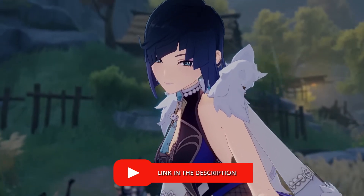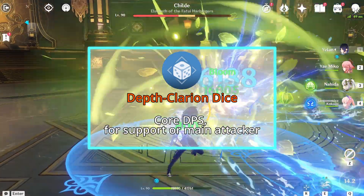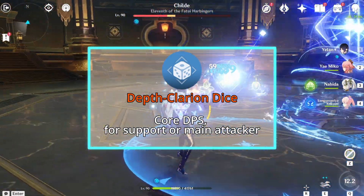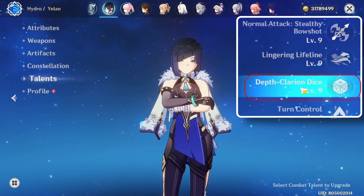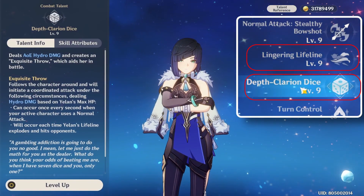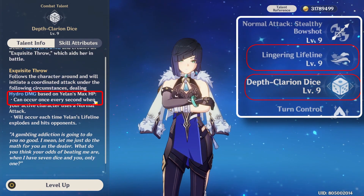Let's kick things off by charting our course through the stat roadmap. Yelan's elemental burst is the core of her DPS, whether you're running her as support or your main attacker. Unlike other characters, her elemental skill and burst scale exclusively with her HP stat, making energy recharge and HP crucial in her build.